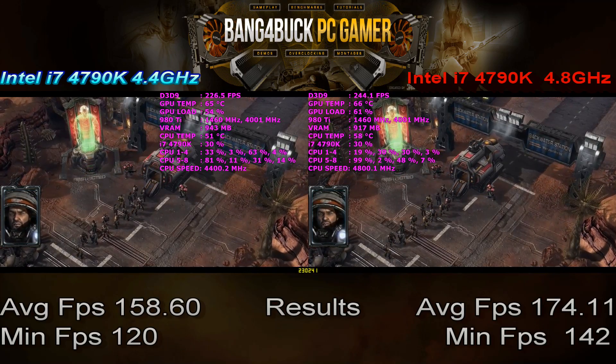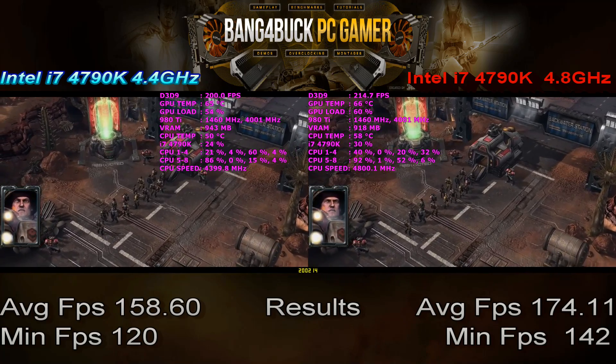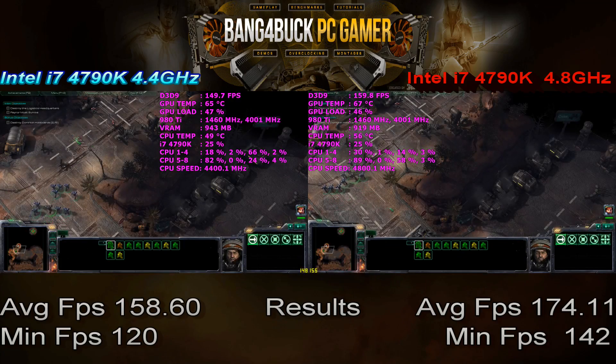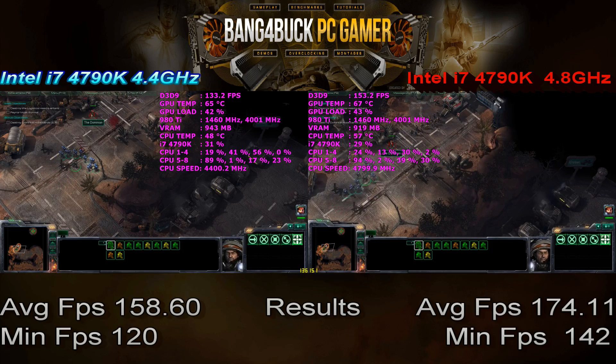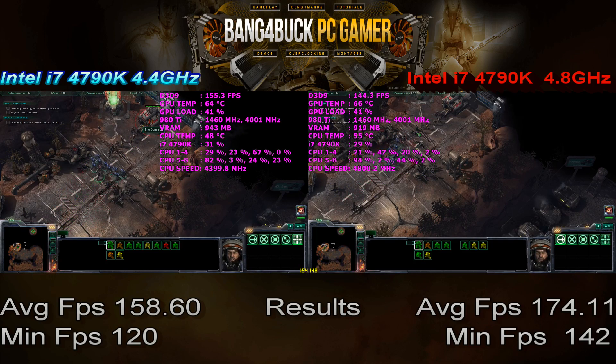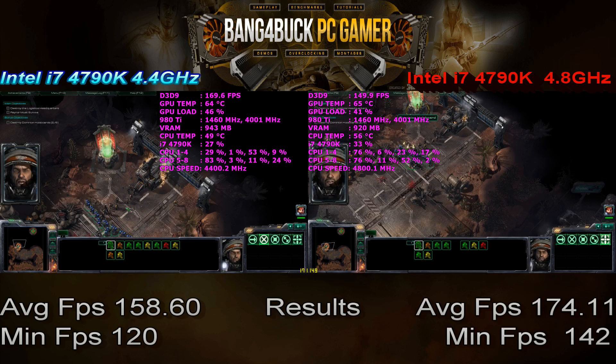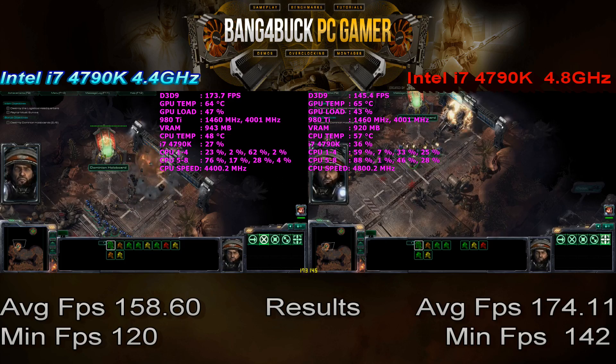Looking at the results of StarCraft 2 Wings of Liberty, as you can see, the overclocked 4790K is definitely making a difference in this game — an increase of 16 frames per second on average and 22 frames per second on the minimum. Just goes to show some games do benefit from increased core clock speeds, while for other games it doesn't really make too much of a difference.